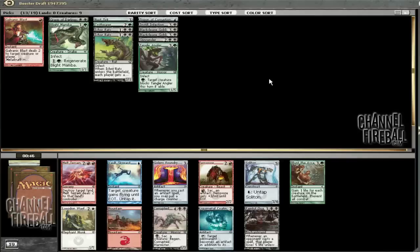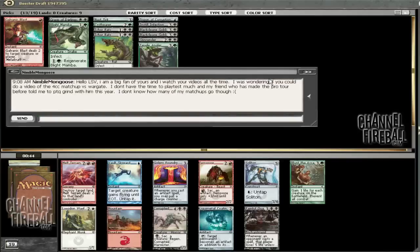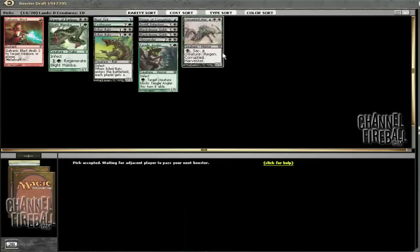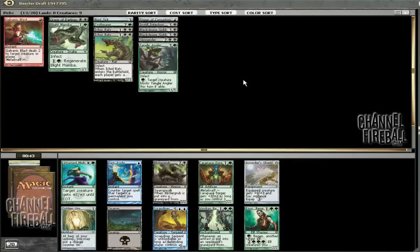Does not look like a Liquimetal Coating deck since we don't have any pro-artifact guys. Nimmo Munguise — talk to him a little later. There's a Corrupted Harvester, Painful Quandary — I'll just take the Harvester. He's a card we're almost assuredly not going to play. As much as it's a Renegade Leader as a beater, Untamed Might seems like the call here.